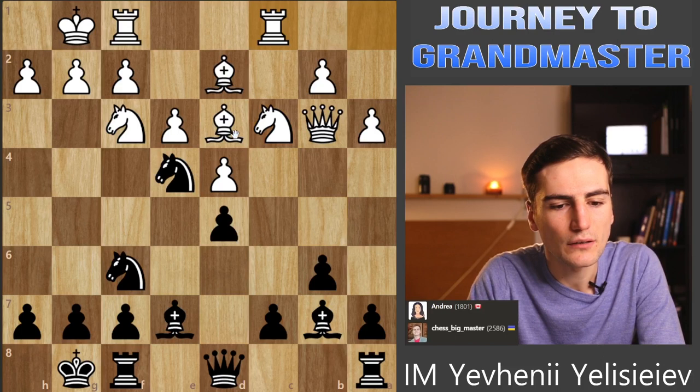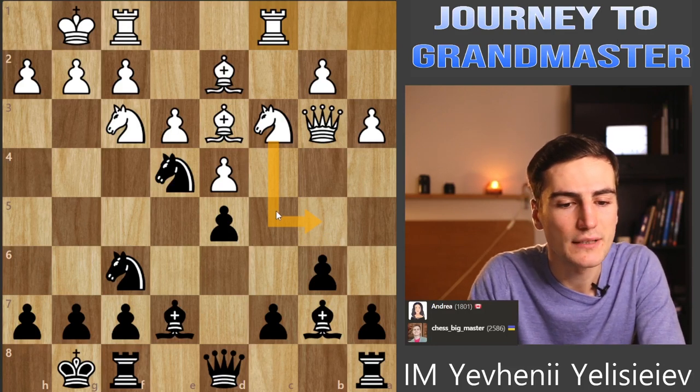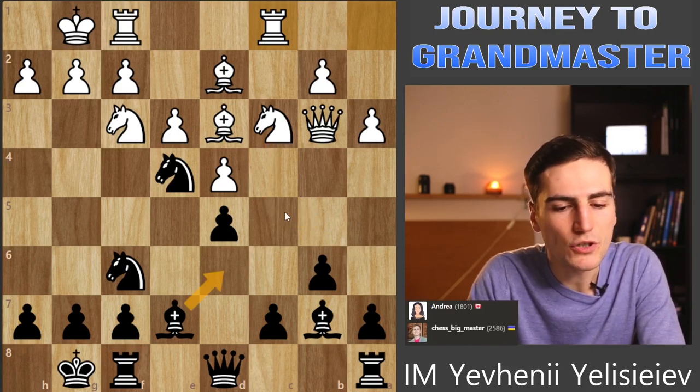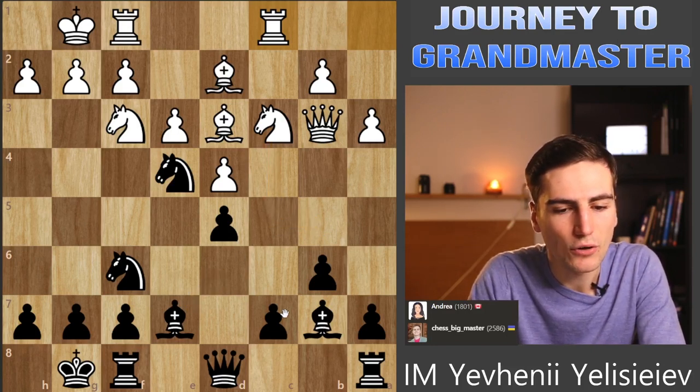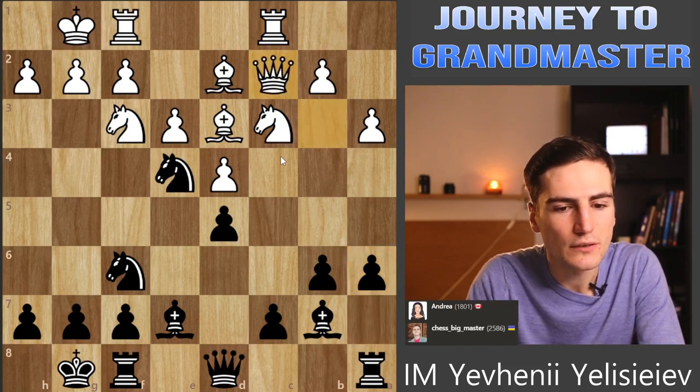At some point I can take something - she just lost a tempo with Nb5 and Nc3 back. My bishop is not that active, but I want to prepare the move c5. Maybe Qd7 runs into Ne5, that would be unfortunate for me. So maybe I just put the bishop back, but then Nb5 is coming again. So I have to play a6 first - that is the right way to go about it.